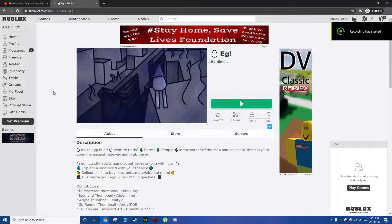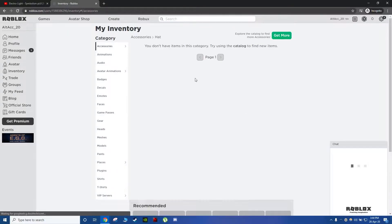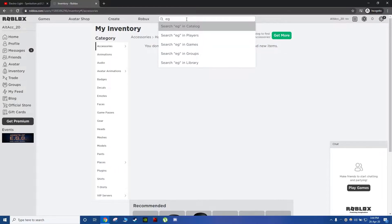Hello everyone, welcome back to my channel. Today I will be showing you an egg hunt script for the Egg Hunt 2020. Before we begin, I'm going to show you my inventory — they have nothing in it so you know that these actually work. There are around 40 to 50 something games supported.